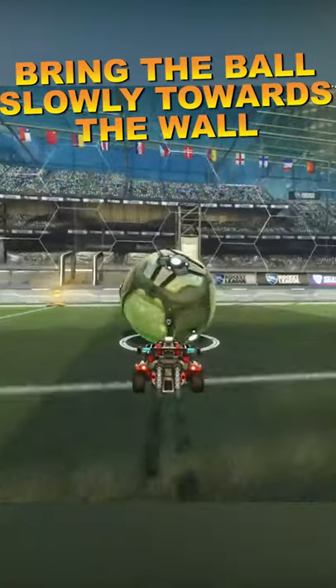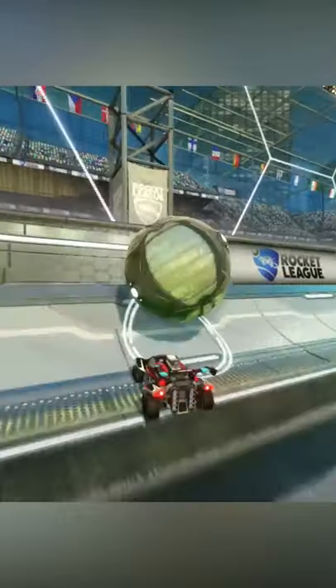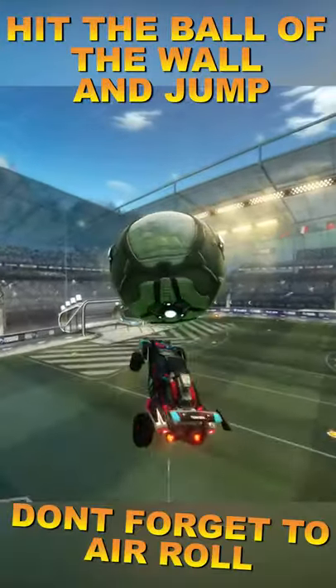Step number one, bring the ball slowly towards the wall. Step number two, hit the ball and air roll so your car is facing the ball.